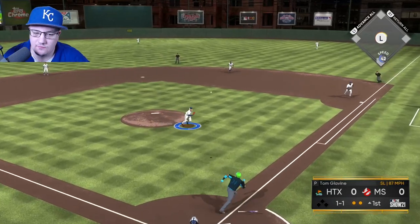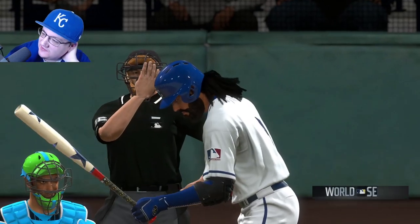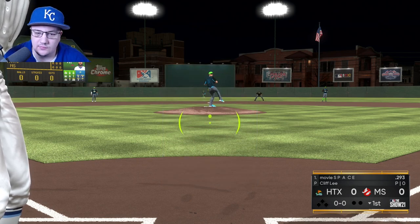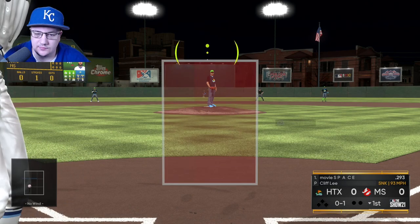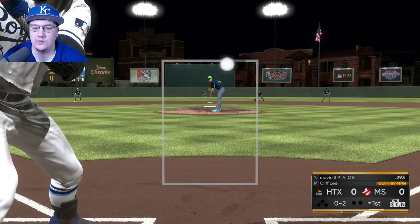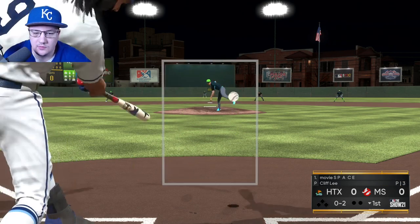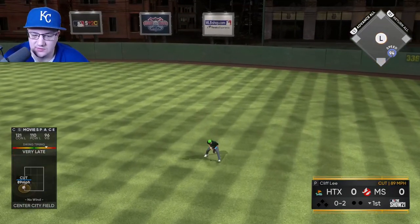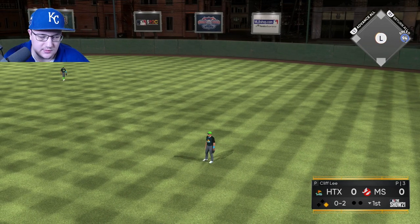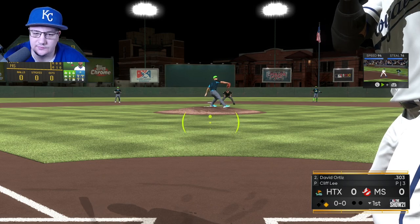Going to that slider on the outside really keeps them off balance. Ned Yost, former Royals manager, always talked about wanting to be on balance at the plate and keeping the hitter off balance when you're pitching. We're going to talk a lot about different pitch combos. Mixing up your pitches is so key, and let's also talk about an approach at the plate. If you're in the 700s or 800s and looking to get to World Series, this matters.